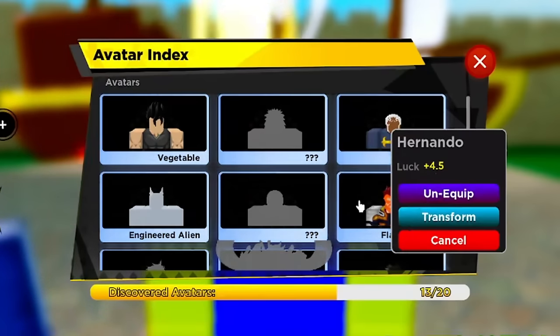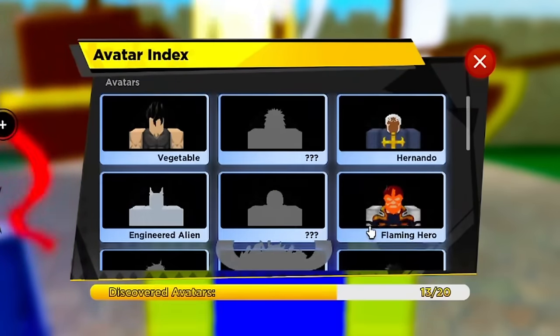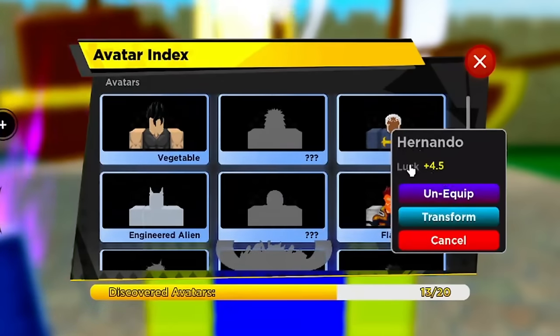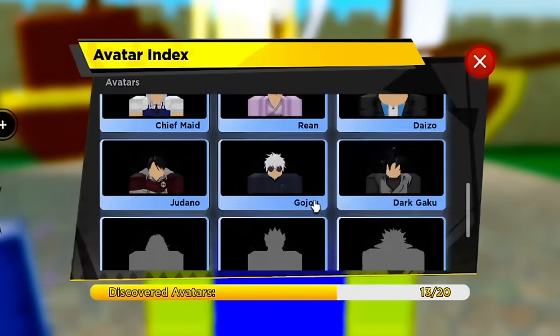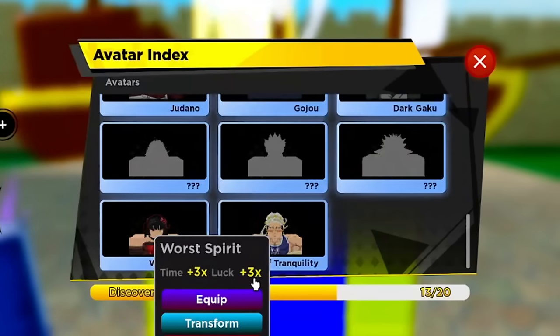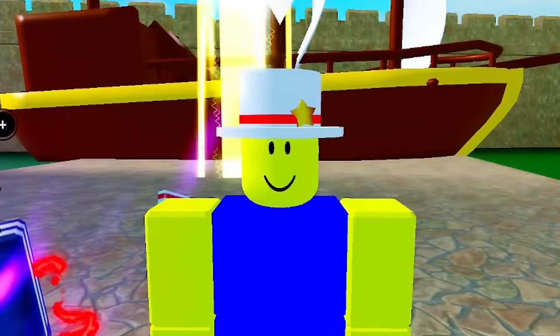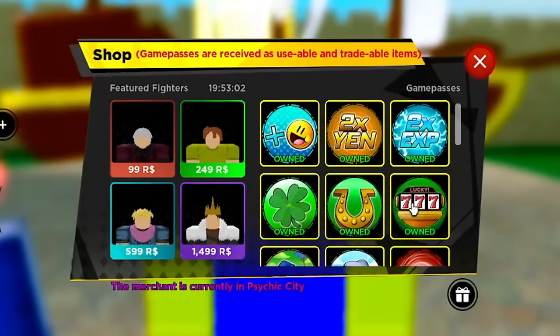Poochie is easier to get because he's a lower-level Divine — lower map Divine giving four and a half luck. Worst Spirit gives you three time and three luck, but if you're really struggling to get 60 luck, Poochie is the better choice. There are other things you can do to get luck too.